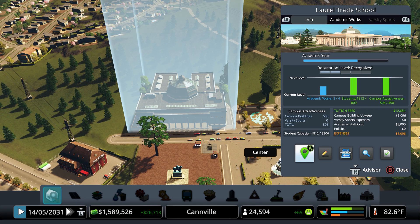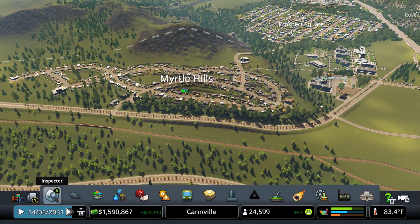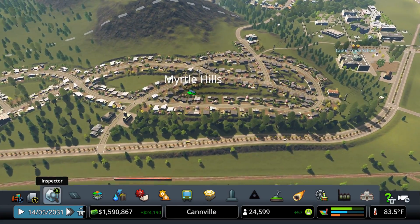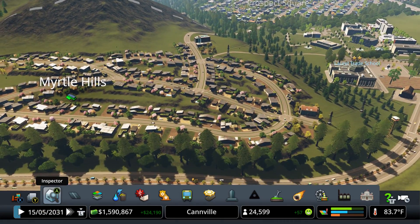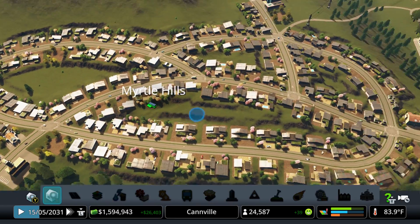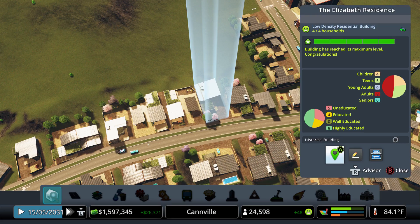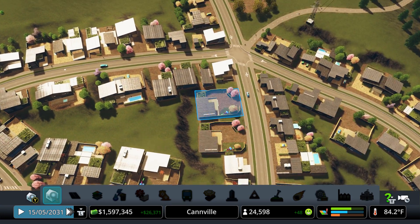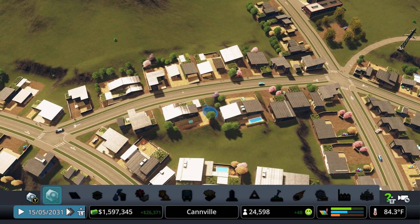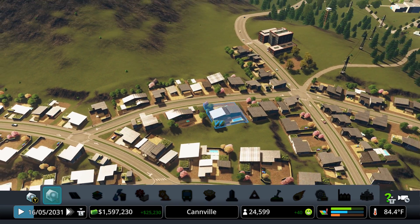Our reputation level is gonna go up, which is really the only thing we're currently missing to get to the next level. You guys mentioned in between episodes that I was missing a cemetery or crematorium up here - I went ahead and added one, and it helped a lot. Most of these buildings are now level five, those that were asking for higher educated citizens - they leveled up.